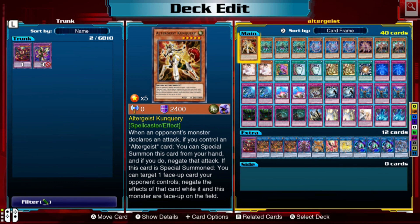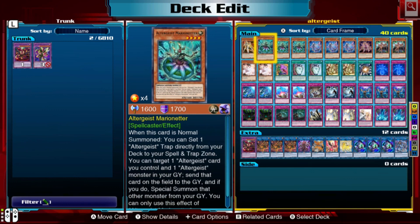The extra deck definitely needs some work — I wasn't really sure what to add because a lot of the better cards aren't in the game. First we have Altergeist Conquery. Its ability is that if there is another Altergeist monster on the field and it gets targeted for an attack, you can special summon this card from your hand in defense mode and block the attack. It's a pretty good defensive card.